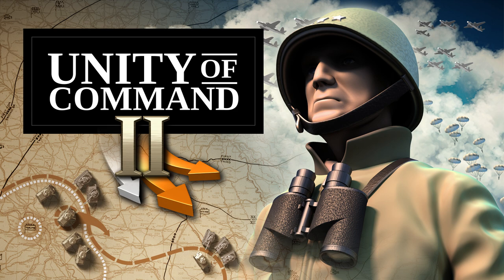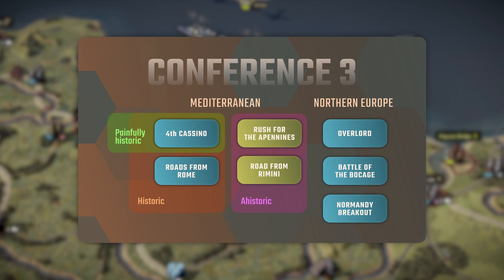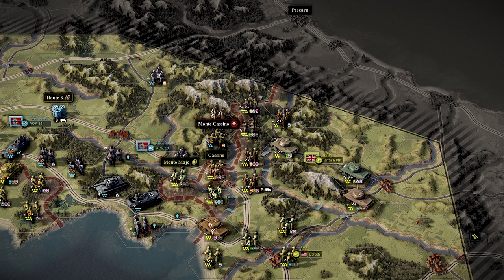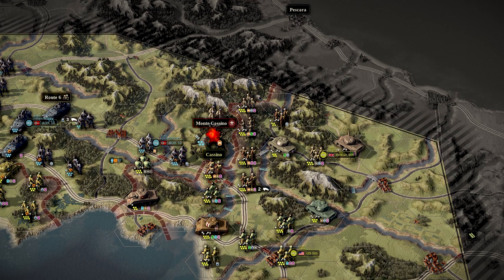Hello everyone, my name is Exabu and welcome to part 2 of my coverage of Unity of Command 2's original campaign. Today we are going to cover the entirety of the third conference, both the Northern Europe and Mediterranean theatres, and both the historic and alternative history scenarios, including the absolute doozy of 4th Casino — which you have to fail hard to get to — and which I'd never seen in my life prior to making this video. The theme today is going to be: don't be stingy with upgrading your HQs.